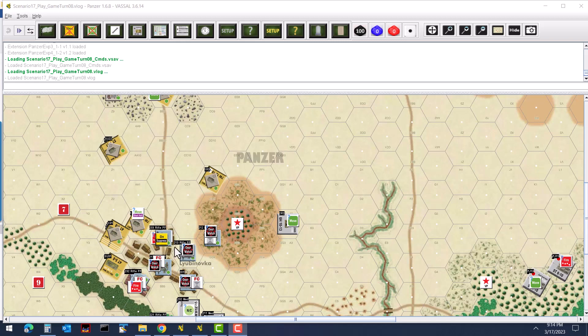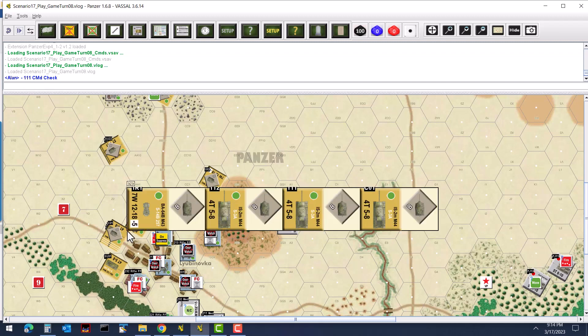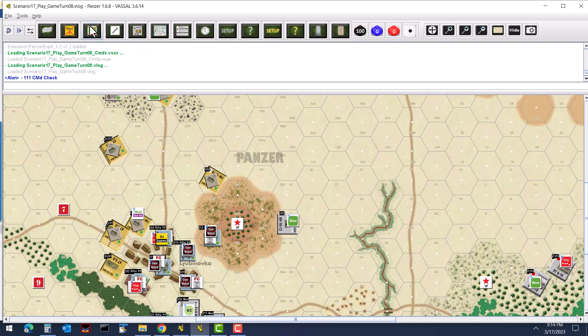Next, checking commands for unit 111, an IS-2 M44 coming up to the town. They also get a short halt and are going to take a shot at the rifle unit in the center of the town.